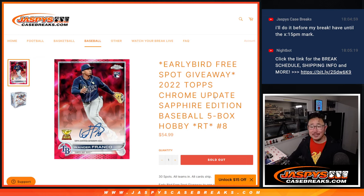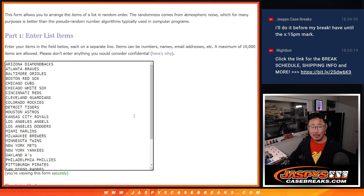Hi everyone, Joe for JaspysCaseBreaks.com with 2022 Topps Chrome Update Baseball Sapphire Edition 5-box random team break number 8 from JaspysCaseBreaks.com.